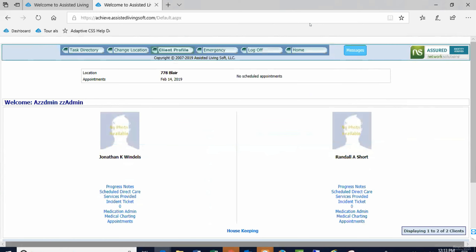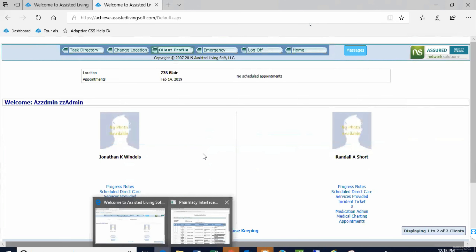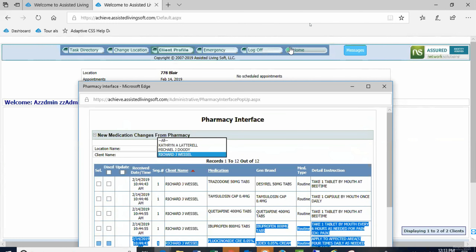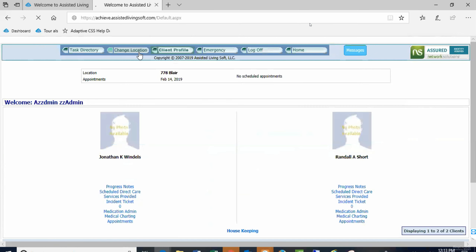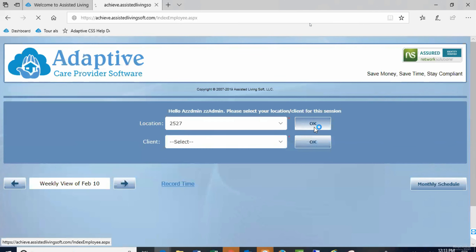What that says is that Geratom has sent you prescriptions, and here they are. For location 25-27, I got Katherine, Michael, and Richard. The fourth individual doesn't get meds from Geratom, which explains that. I called in all the other house's information too, but I didn't ask for them to start those yet.